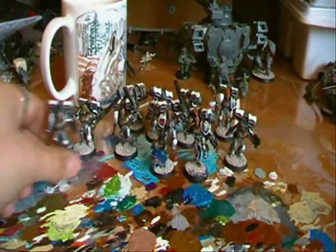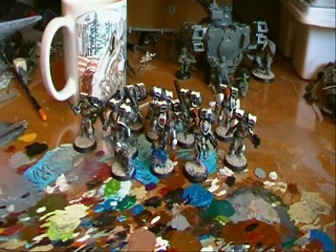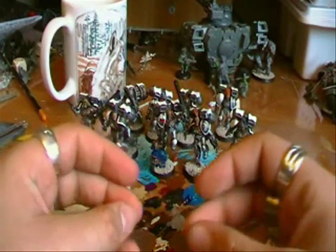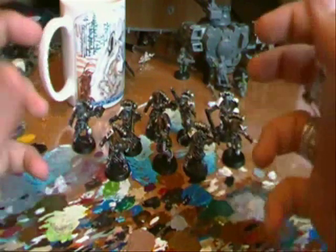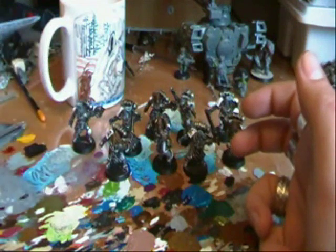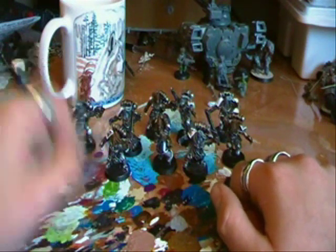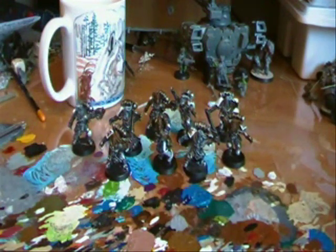I have some other models to show in this episode. They're not essentially Skyclaw models, but I think I could probably get away with using them. Here they are — these guys are 13th Company Wolfen models. They're quite hard to get your hands on. I got these off my mate Chris on a bargain — I paid 15 quid for a set of 10 of them.